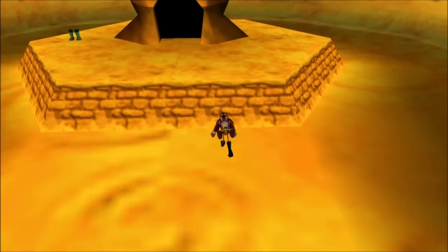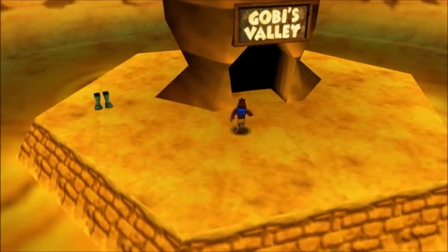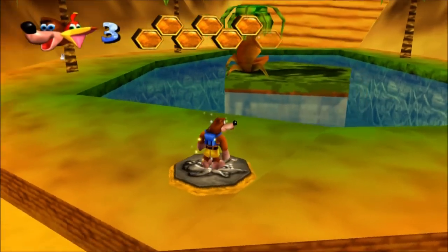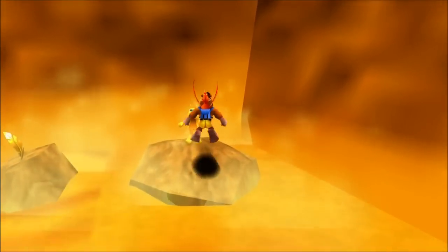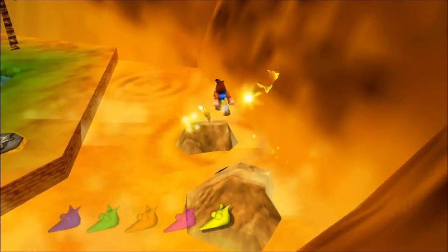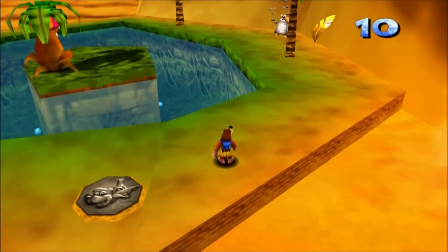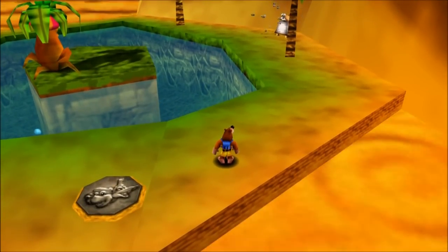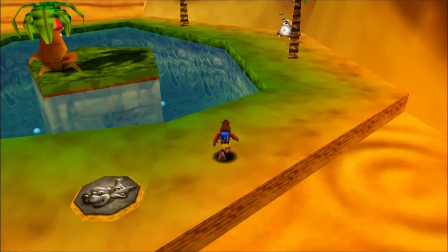Get out of here, Scarab Beetle. People call that thing a bee — it's a scarab, okay? I don't mean to say it's obvious, but to me it's kind of obvious because this is the desert, this is Gobi's Valley. And hey, remember that Jiggy we skipped out on the first time we were here? Well, this time we're going to get it. Hold on, my game volume is really loud in my ears — super mega loud. I can turn it down so I can actually hear myself think.